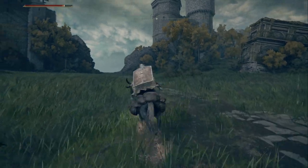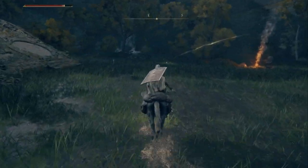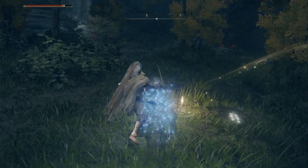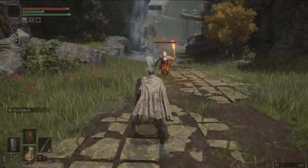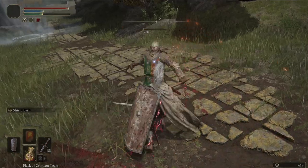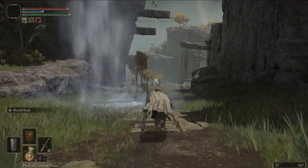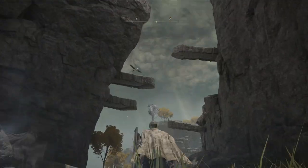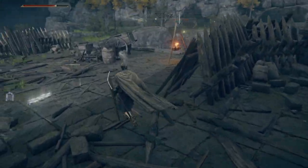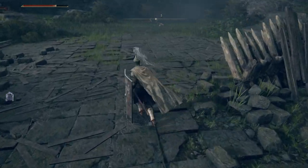Castle Morn is right beside this location, so if you're headed here anyway, I highly recommend checking out this optional dungeon to the south. It's got a whole quest line, it's really cool, and it's a fantastic castle out in the middle of nowhere that's a lot of fun to explore and conquer. It also has a really cool boss at the end. Definitely check out Castle Morn — it's a good place to practice your Barricade Shield ability and get used to when to activate it.